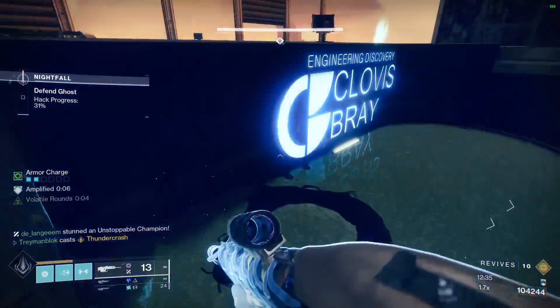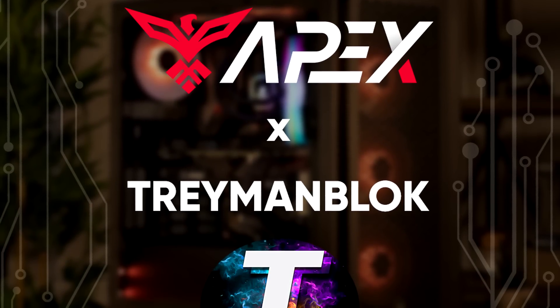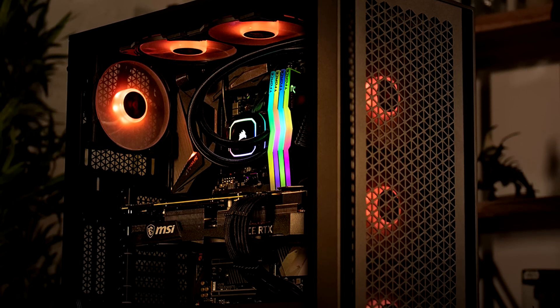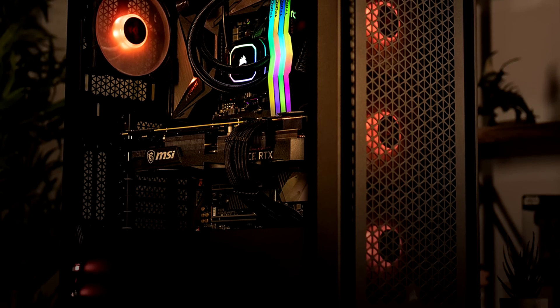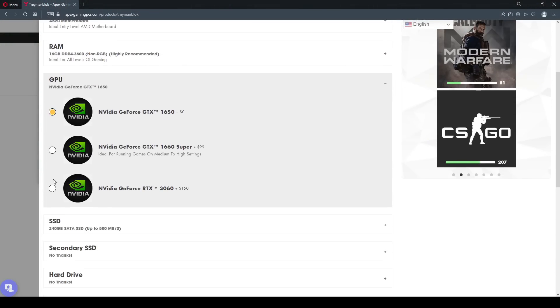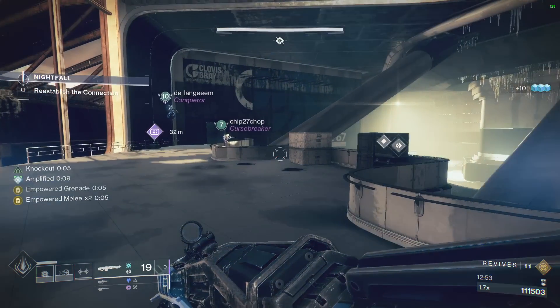Quick shout out to Apex Gaming PCs, which I have worked with to make my own personal PC line, now available for you guys to check out. You can customize the PCs as you please, and use my discount code TRAY for up to $250 off.